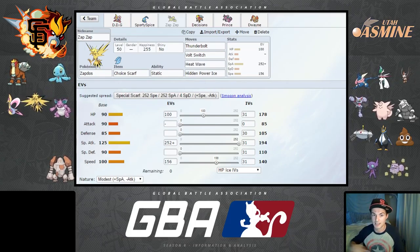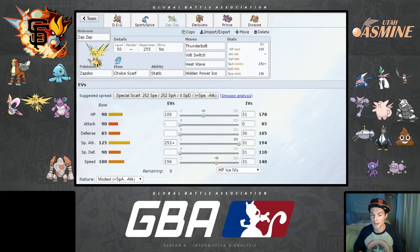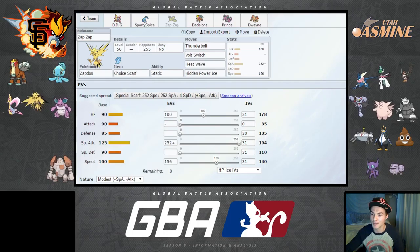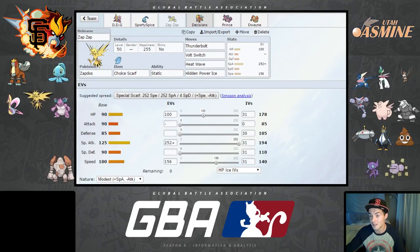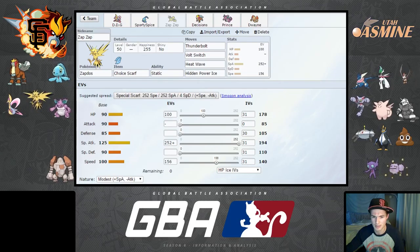Staraptor has a curious way of running its sets: scarfed Intimidate makes it an amazing scout, while Reckless Choice Band makes it a hole-puncher. If he brings Aggron, he'll probably run scarfed Intimidate since he doesn't need to double up on bands. Everything outside of those scarfed Pokémon will be outsped. My speed tier specifically was chosen to outspeed a scarfed Clay Doll. I didn't feel it necessary to dump more EVs into speed just to catch up to things like a potential scarfed Magnezone.